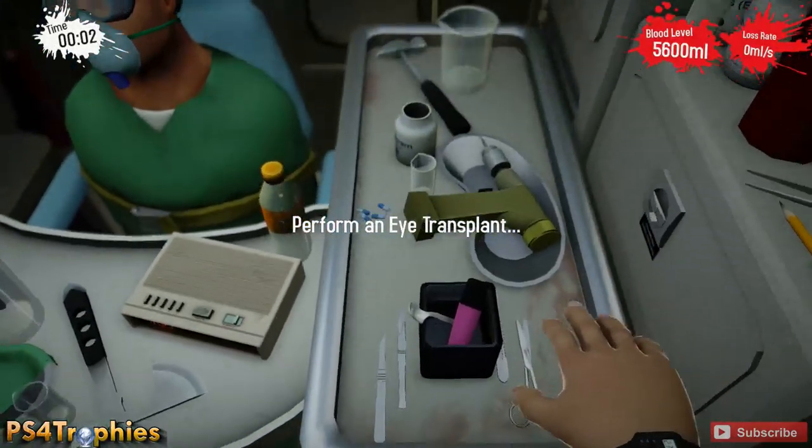Hey guys, Brian with PS4 Trophies. We are doing the 'I Can See For Miles Per Hour' trophy, which requires you to perform an eye transplant in the ambulance in under two minutes and ten seconds.